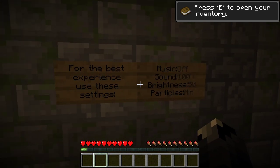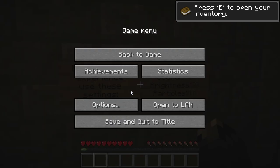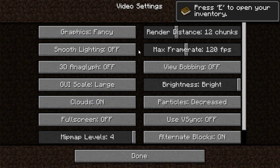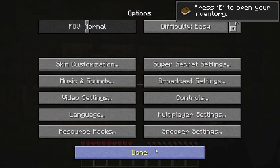It's a resource pack that's similar - it's probably more the sounds that it'll change. Brightness 50, particles minimum. Oh look, brightness. Articles decreased - minimal. Guessing it means minimal.